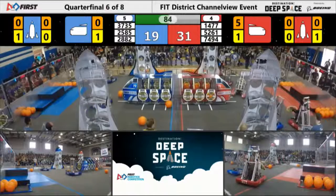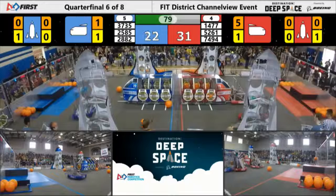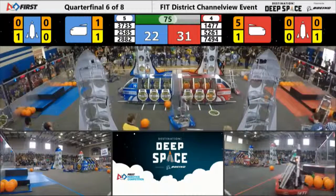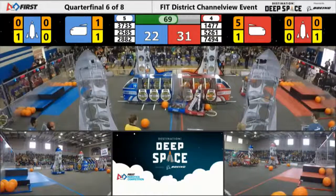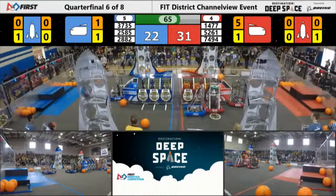There go the rookies — 74 and 94 — the Circuit Berserkers trying to get a hatch panel onto the cargo ship. Texas Torque had a hatch panel but defense knocked it loose. Looks like the rookies were able to get that hatch panel onto the red cargo ship. 70 seconds left, 31 to 22 in favor of the red alliance.